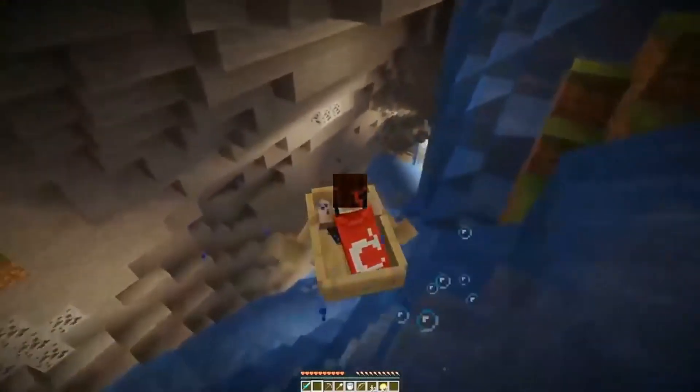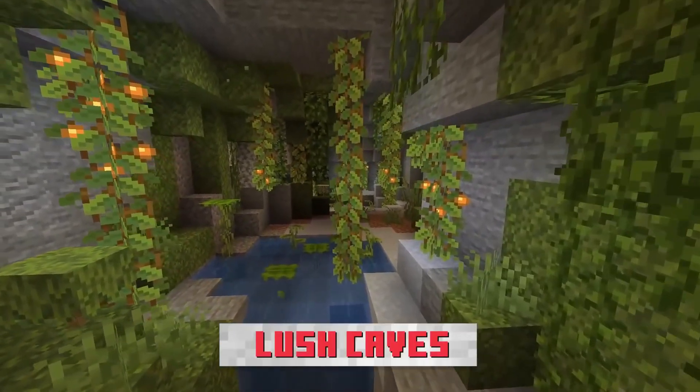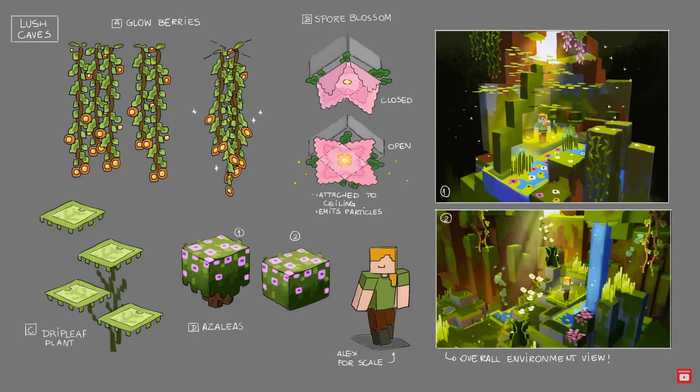New biomes within the caves can also be found. Three new biomes were introduced, but only two were given names. We have the Lush Caves, which can be found by finding azaleas on the surface — a new plant with cute little pink leaves.